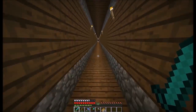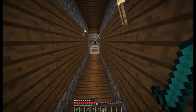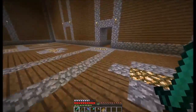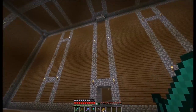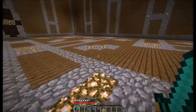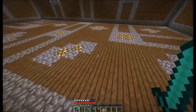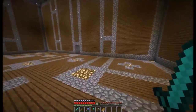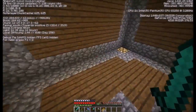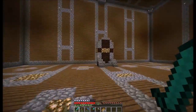If we keep going down we can go into the ballroom, which last you saw didn't look very good, but I have finished it — well, almost finished it. There are a few little touches to add, but for the most part it is finished. Ta-da! So I finished the walls, the strut things, the floor designs, the actual floor, the ceiling, the chandelier, and all that stuff. There shouldn't be any light levels below eight, hopefully.